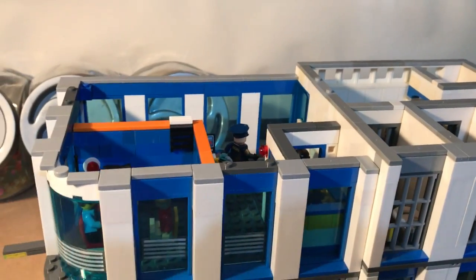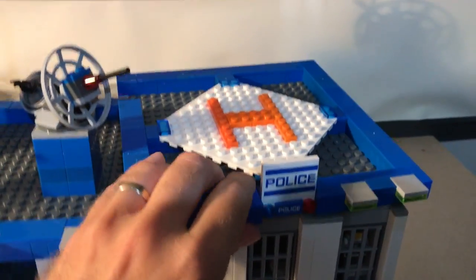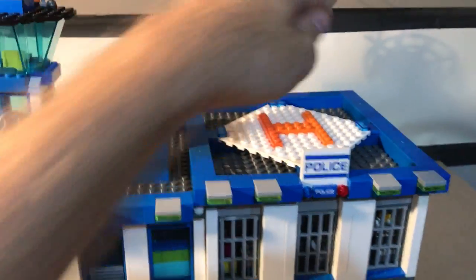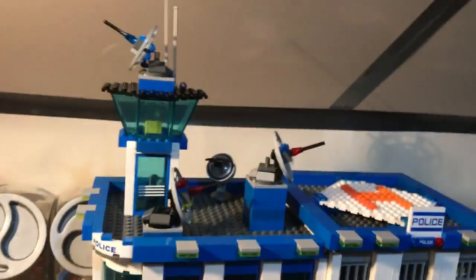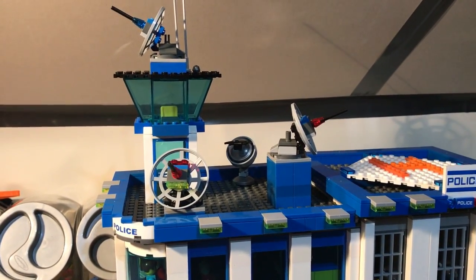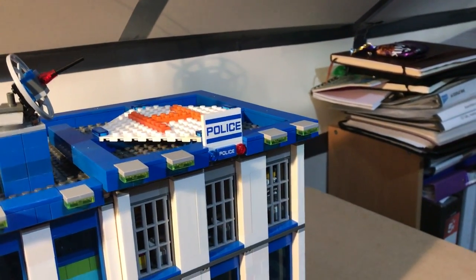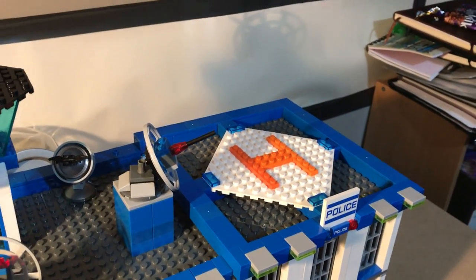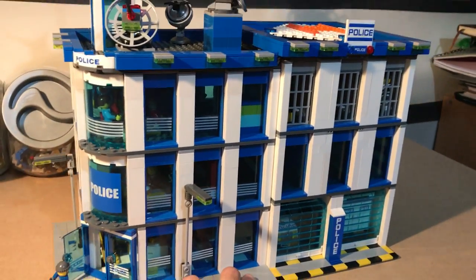And last of all, the roof. There's one side and the other — it's not quite on properly. We have the satellite dishes with the tower which lands the helicopters. In dismantling the last police station, I seem to have misplaced my helicopter, so I just made it a much bigger helipad for it to land on. And that's it — that's my LEGO police city mock.